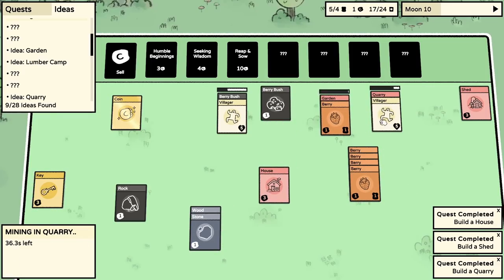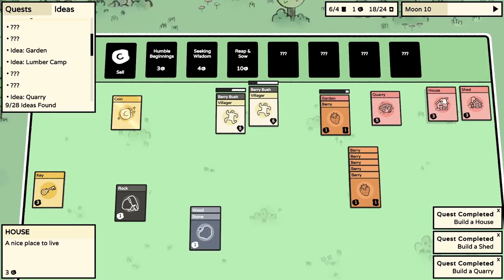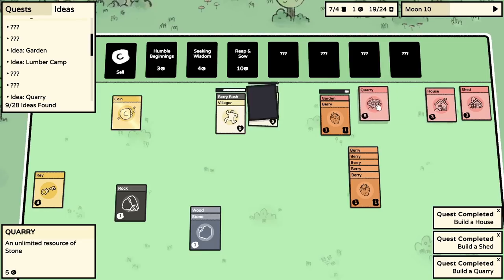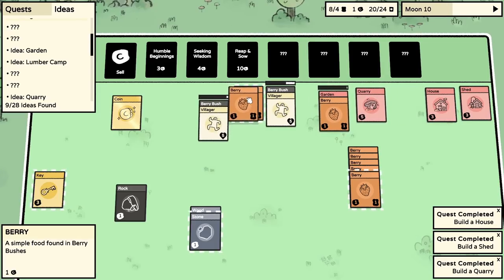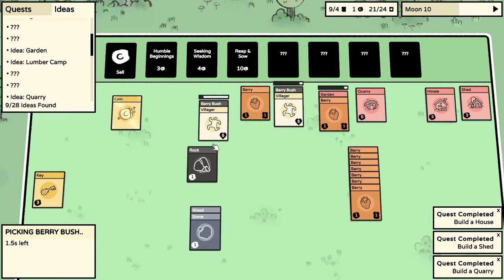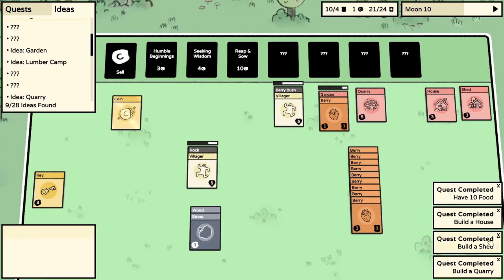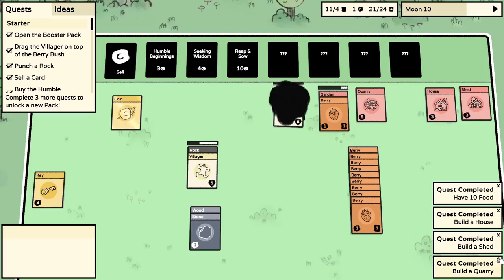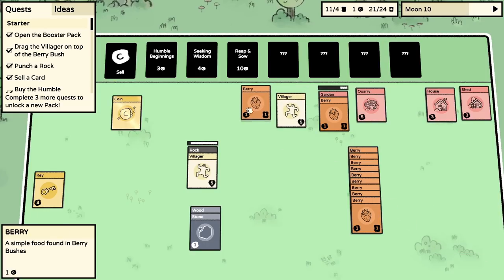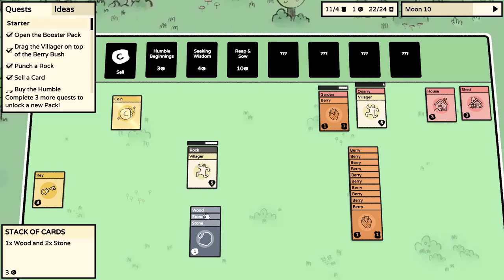Take a berry, put it in the garden, work on the berry bush - let's get a big pile of food. The house can go over there with the shed, the quarry in the working area. Berries are just popping out all over the place - this is brilliant! We're completing all sorts of quests. We've got a quarry, a shed, a house, and ten food. Villager, go to the quarry - big pile of stone coming.